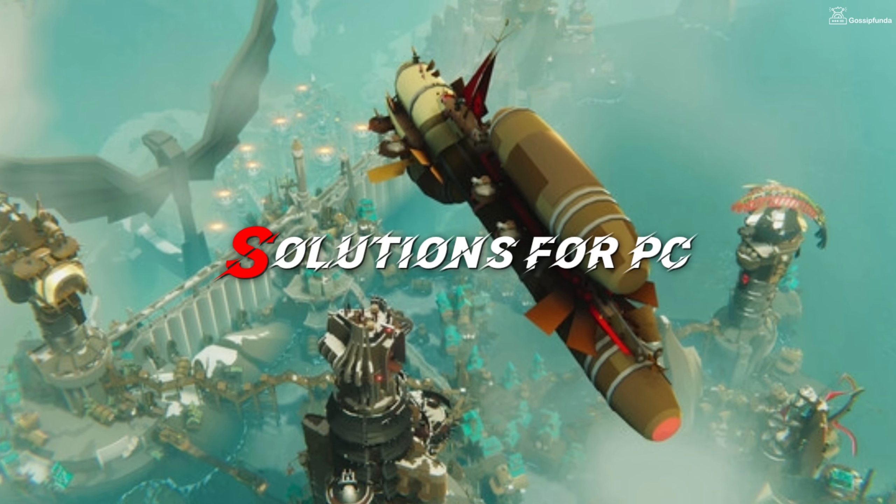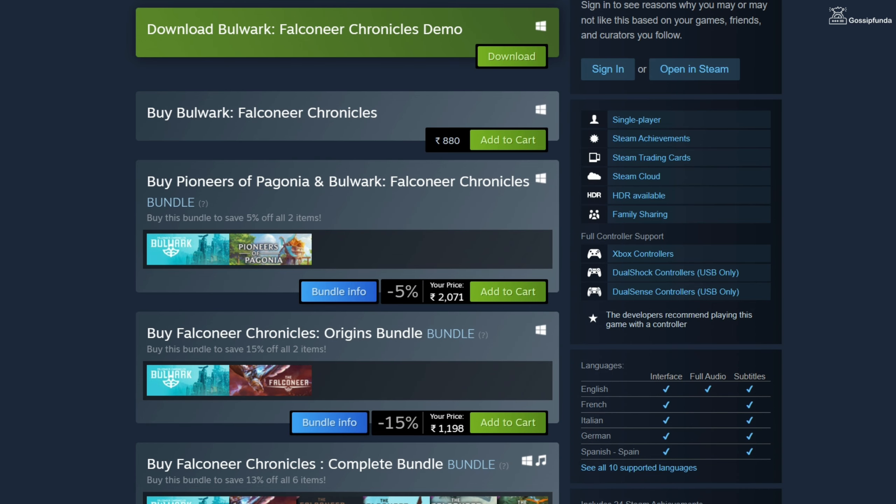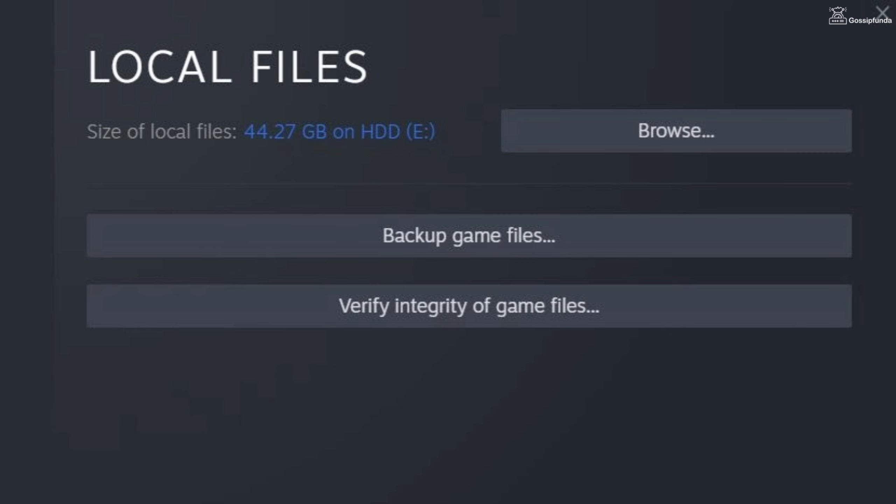If your game is not working on PC, then follow these steps. First of all, if you have downloaded the demo version of the game, make sure to download the full version. Before installing the game, make sure to check the system requirements and ensure that your PC meets the minimum requirement. Next, verify the integrity of the game files and perform a reinstallation if required.